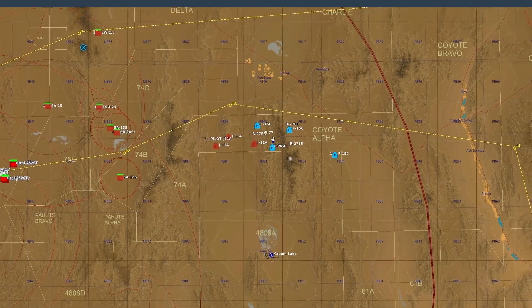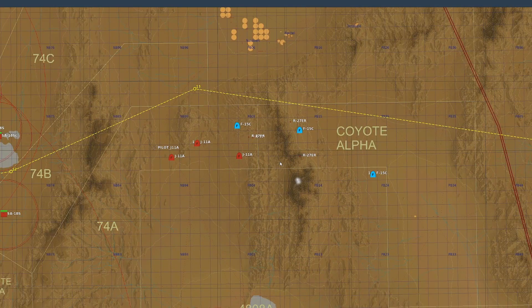Up ahead we see four F-15s running up against what looks like three J-11A fighters — the Chinese equivalent of the Sukhoi-27, a pretty good air superiority fighter in service since the Cold War. We can see its capabilities as those three J-11s manage to take out the four F-15s. Fortunately we have more fighters coming into the area to sweep before we get there, because we are the strike package. We have air-to-air capabilities but our focus needs to be taking out those bunkers.